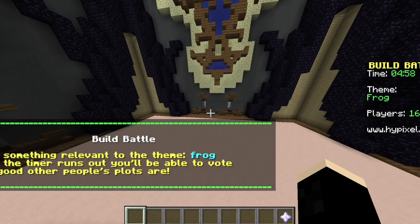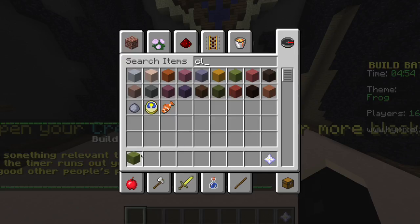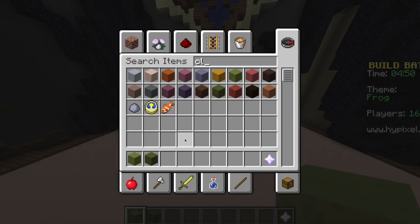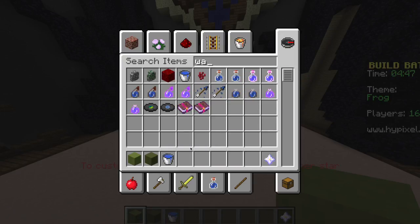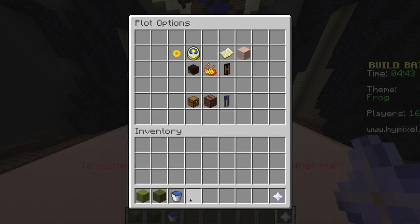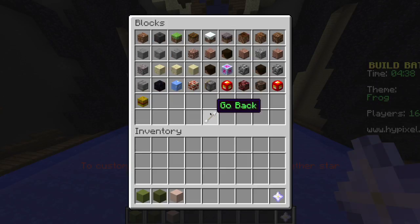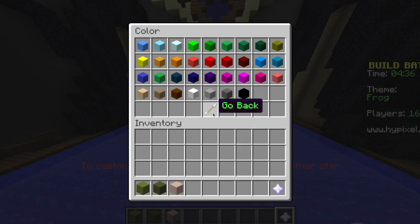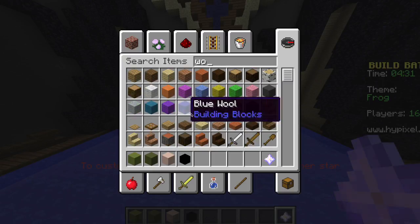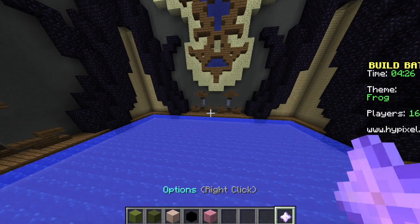I guess it's frog. Right, okay. Let's get some clay, and water, and... custom skulls, no, no. Go back. I would like a black, please. We would like some wool, some nice pink wool. Yeah, let's begin.